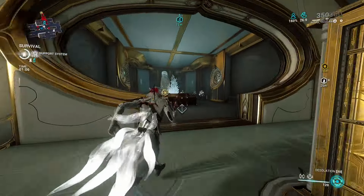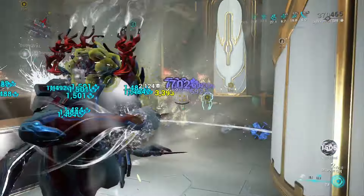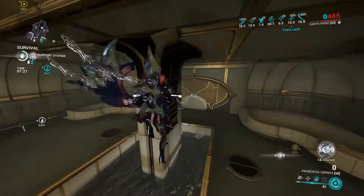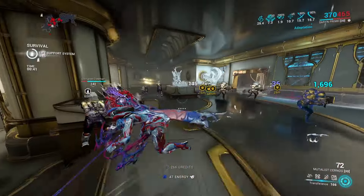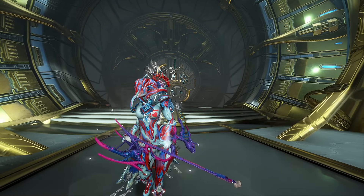Next up we have the Mutilus Cyranos on Steel Path Void, doing a lot of work with its high status chance and really decent crit chance. The riven gives pretty decent crit damage. This thing absolutely does work — I wouldn't normally use it on a Steel Path mission, but it's absolutely great at spreading status. I don't think you should just give up on the Mutilus Cyranos, as it's also a really great bow.